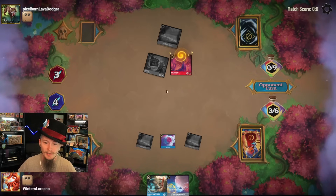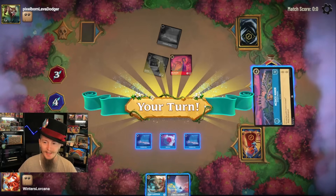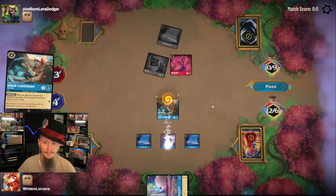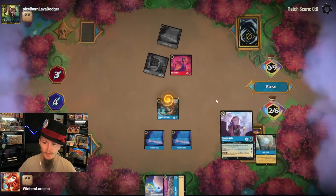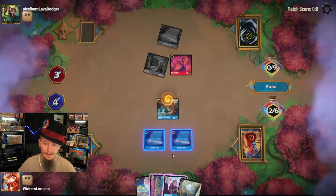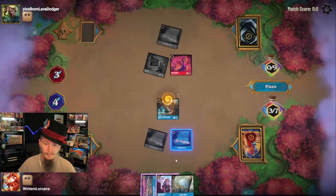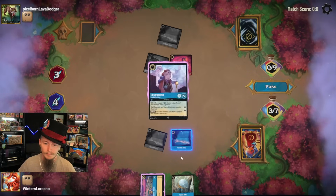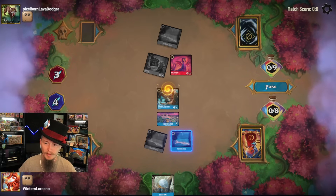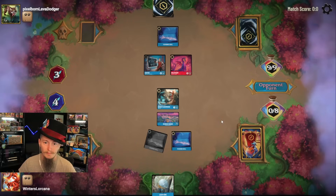An unfortunate start for us for sure. These are two tough characters for us to deal with. Lucky Dime will help — so will a McDuck Manor. Hate to do it, but I've got to get my McDuck Manor down. Let them spend their turn attacking it. It's not a race I'm winning, but if they take a turn off just to attack it, that's great.